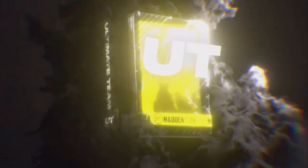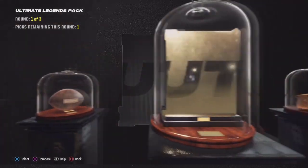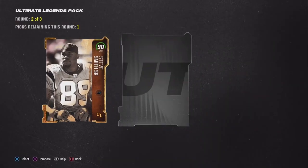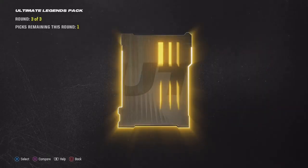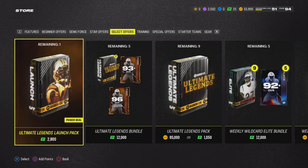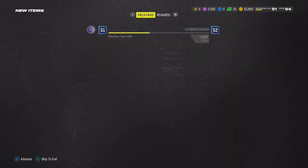I have a few more packs to open up before I'm done with this video. We get a 90 - can I get a big animation man, I want a big animation EA Sports. That's the end of the coin packs right there.